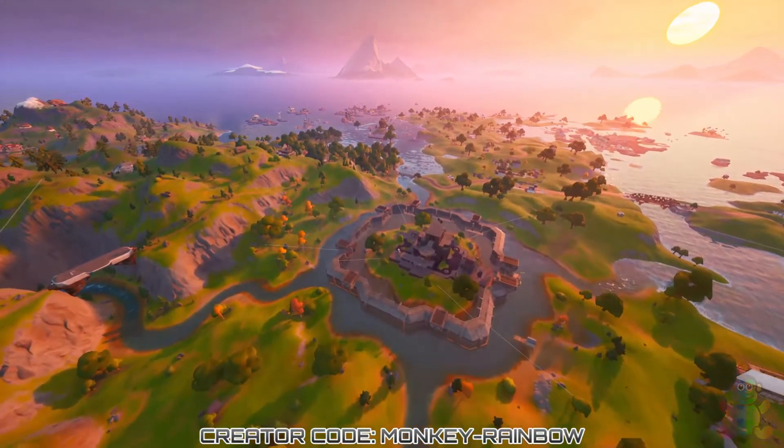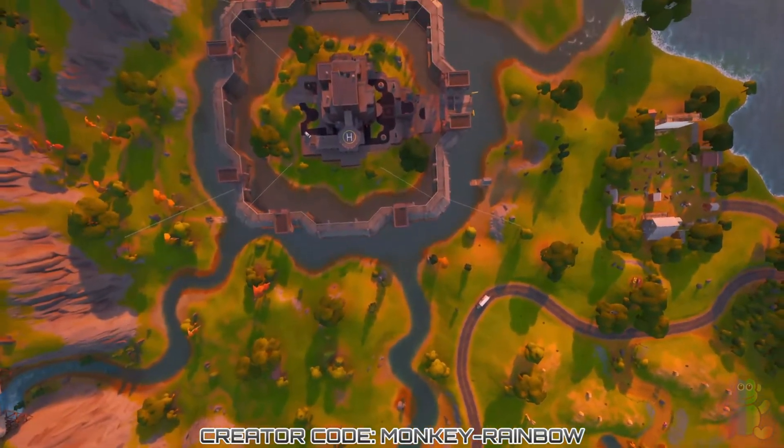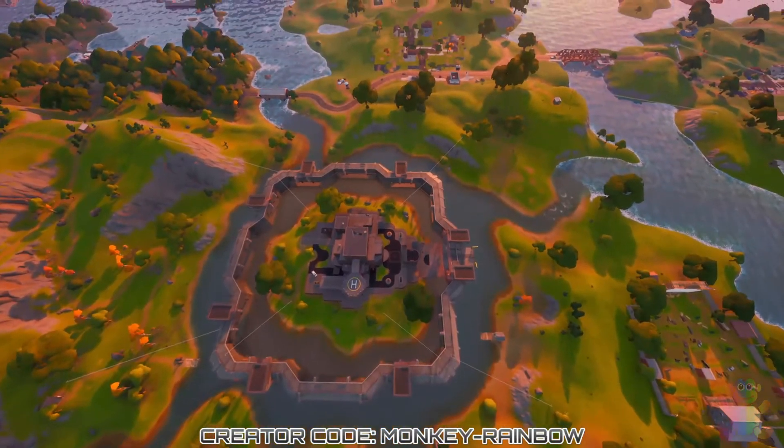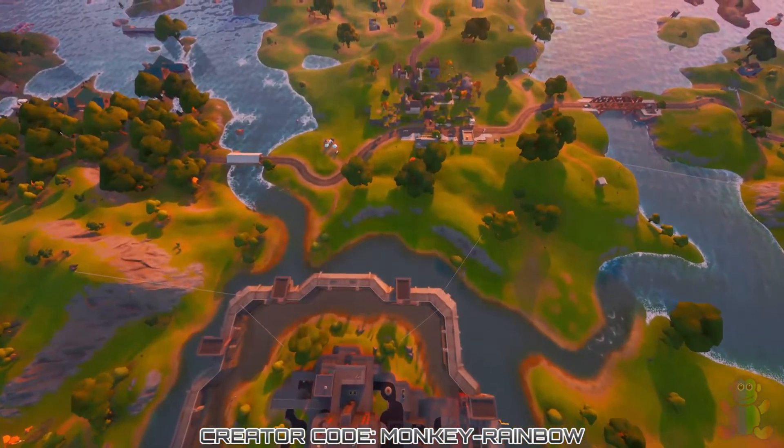Other minor changes include more land areas in Holly Hedges and Salty Springs. The Authority water level is way down as well, and more trees have appeared. The road from the Rescue Reels location is now accessible with vehicles.